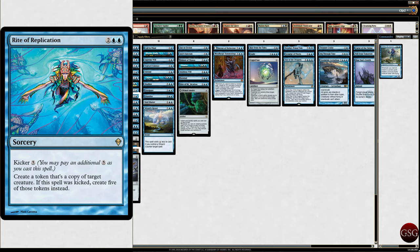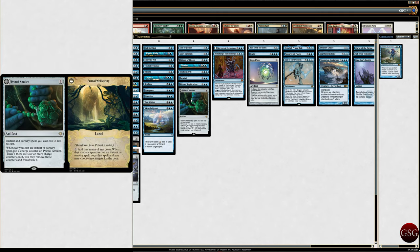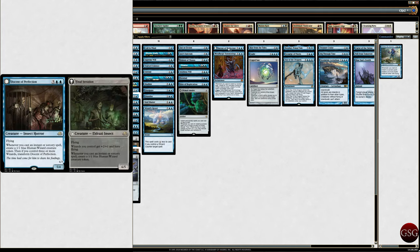Rite of Replication — create a token that's a copy of target creature. If the spell is kicked, create five. So it's pretty good. Primal Amulet — instant and sorcery spells you cast cost one less. When you cast an instant or sorcery spell, put a charge counter on Primal Amulet. When you have four or more charge counters, you may remove them and transform it — it basically becomes a fork, so you tap it to copy a spell. Yeah, it's pretty good.